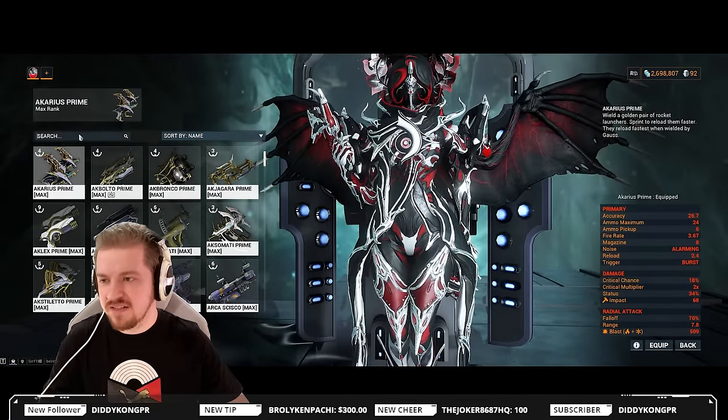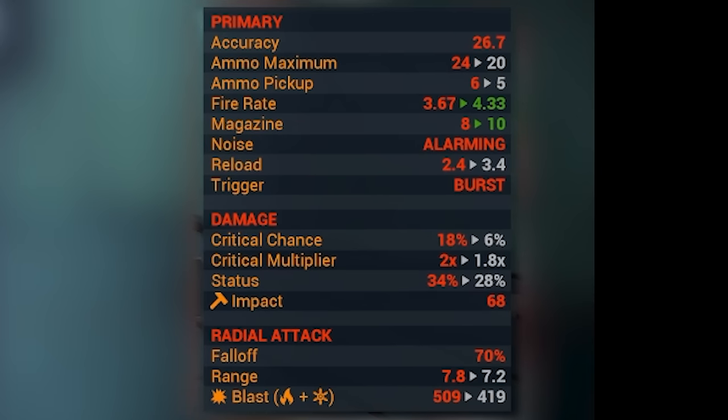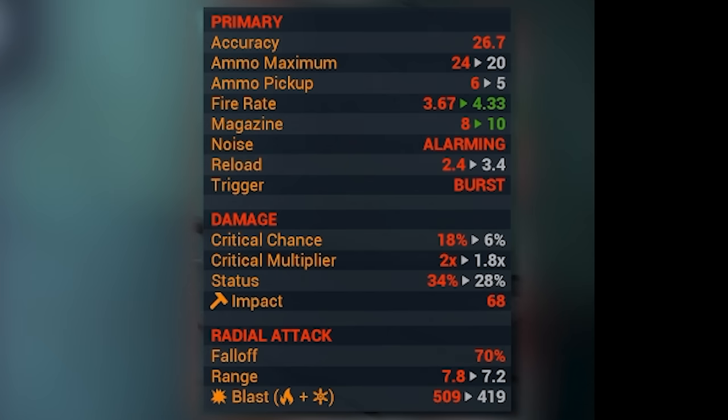About that comparison to the regular Ak-Arius: accuracy has remained the same. Ammo maximum has been increased from 20 to 24, and you are getting better ammo pickup — 6 instead of 5. But there's less fire rate and less magazine. Fire rate has gone down from 4.33 to 3.67, and magazine has been decreased by 20% from 10 to 8. However, the reload has also received a massive buff — 2.4 seconds instead of 3.4 — so the reload speed is significantly faster. Overall, you're going to be getting roughly about the same uptime, slightly better.